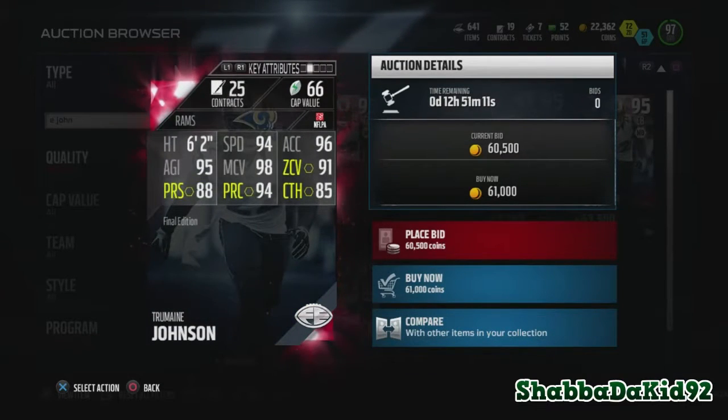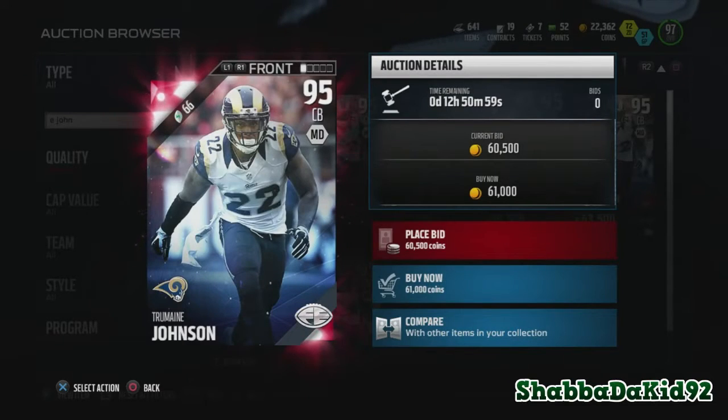Trumaine Johnson: 95 overall corner with 94 speed, 96 acceleration, 95 agility, 98 man coverage, 91 zone, 88 press, 94 play recognition, and 85 catching. You know how good that is? 85 catching — that's like wide receiver status at a cornerback position.